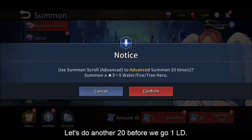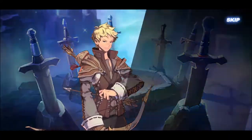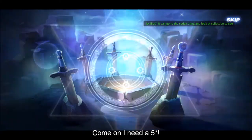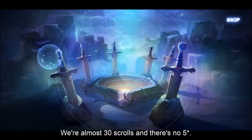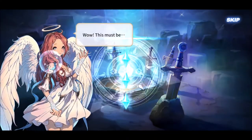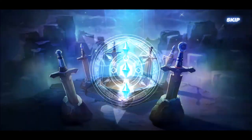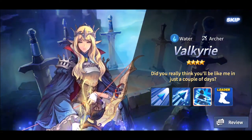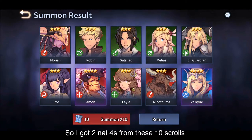Let's do another 20 before we go 1 LD. Okay scale up, scale up. Come on I need a 5-star - there are almost 30 scrolls and there's no 5-star. Is this going to be a 5-star? No, this might be a 4-star. Edmund. Okay all the skill ups, I just want a new 5-star. So many 4-stars. Okay Valkyrie. So I get 2 net 4s from these 10 scrolls. Let's go another 10 more.